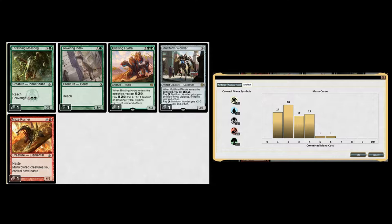I left the Hydra in, and I left one of the main commons from Dragon's Maze — the Rusher is a 6/6/3. That's your mana curve — typical red-green: one, two, three, four.